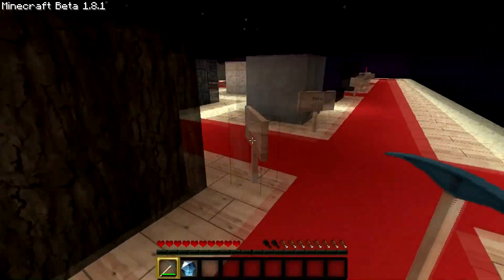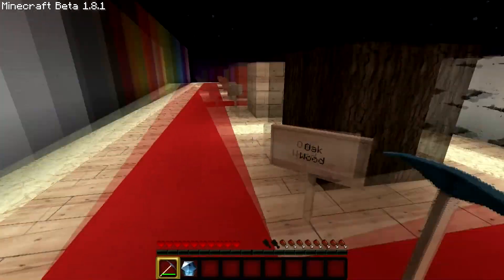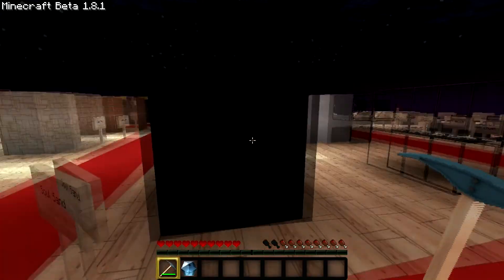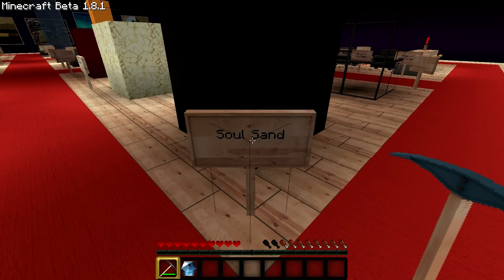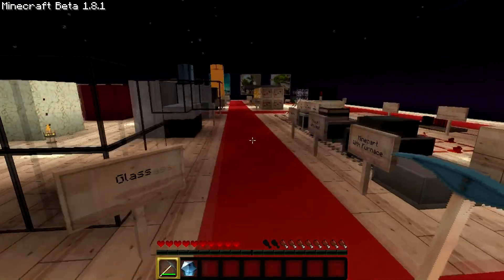Glowstone — so crisp and beautiful. We got wood just like the trees, we got bark — such realistic bark. Stone, nice and smooth. Obsidian. Soul sand? If you know what that is, drop me a comment in the comment section, because I don't know what the heck that is.